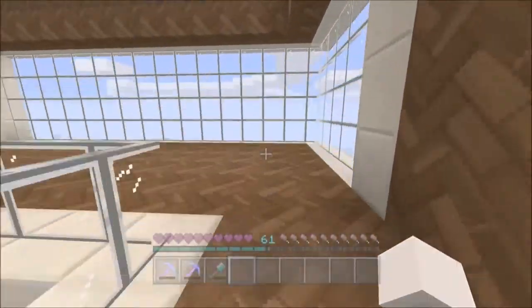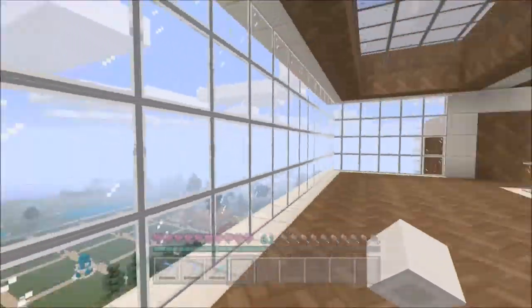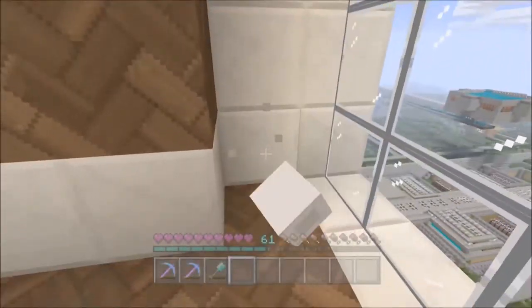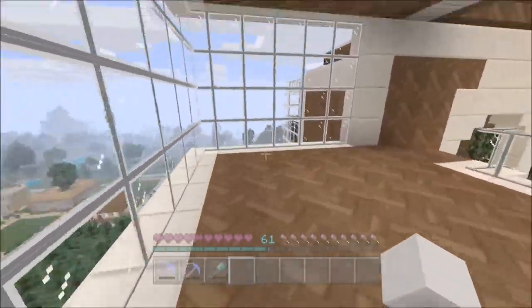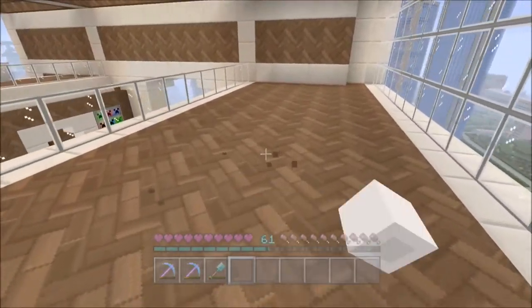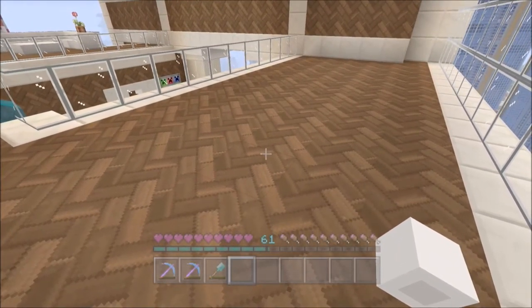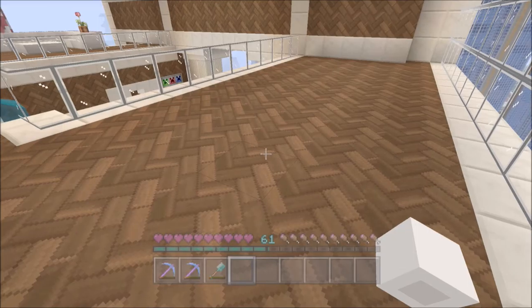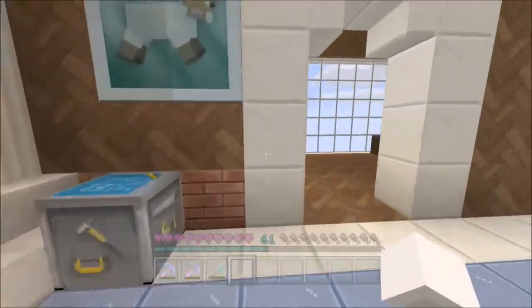Over here we have finished up the kitchen pretty much as far as the exterior work — finished putting in the windows. We'll go outside and check that out. We finished up the windows; hopefully next couple of episodes we'll have the wood put down in here and then we should be rocking. I've been looking at a couple of kitchen design ideas so we'll be figuring those out.